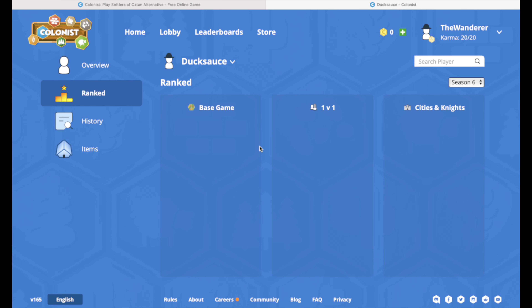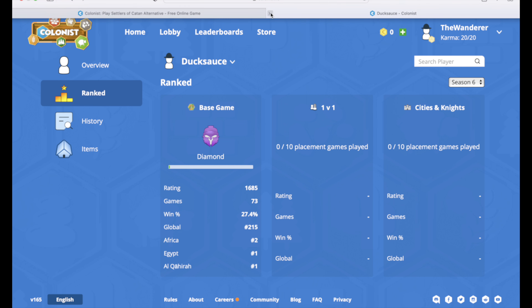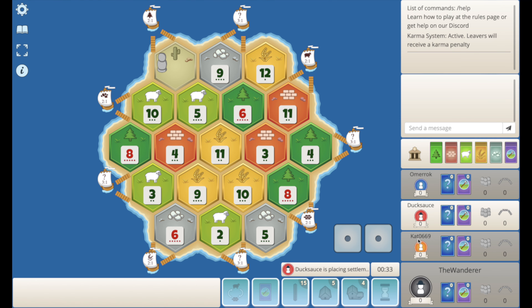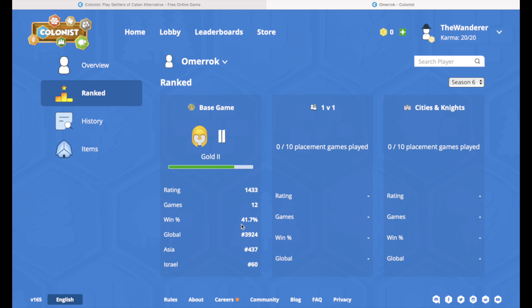While we're waiting for red, let's have a look at their ranking. Red is Diamond this season with a 27% win rate in 73 games — number one in Egypt, pretty solid player. Let's check blue. Blue is 41% win rate, only played 12 games, but still pretty solid.